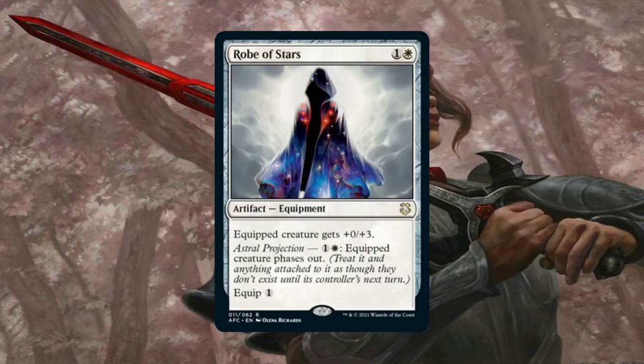Robe of Stars is another colored equipment that's great to run here. This is perhaps better than the Sword and Hammer because if you keep the mana open, you can phase out Galea in response to any board wipe, negative toughness effects, exile effects, etc. Not only will she be protected until your next untap step, but anything attached to her phases out as well. So all of your equipment attached to her will also get protected if you phase her out in response to an overloaded Vandalblast or Cyclonic Rift. She also keeps any +1/+1 counters you put on her too. This equipment is just crazy good here, even if you can't cast it entirely for free.